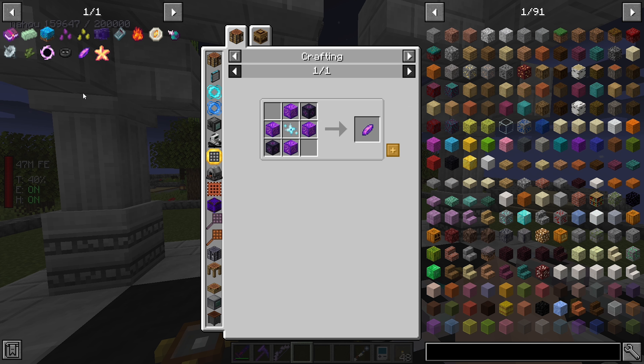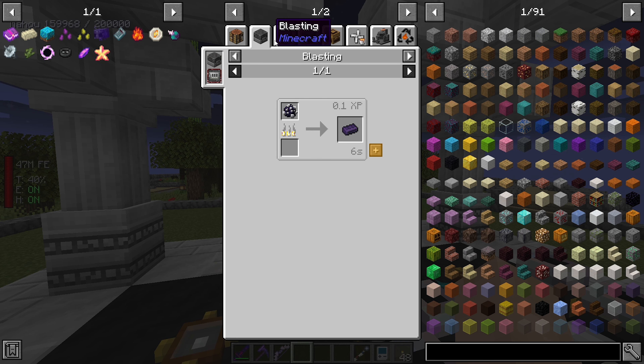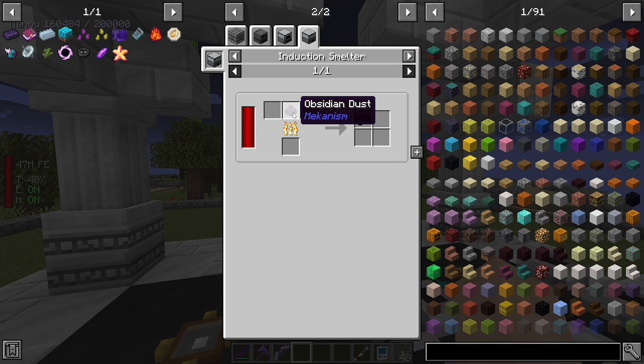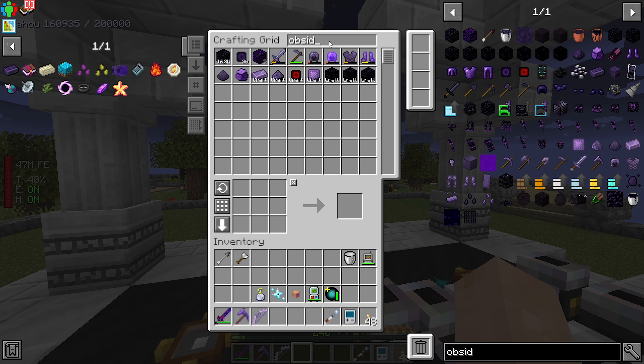Let's go ahead and see what we need - we need the Oblivion Star, dark nether star blocks, which is obsidian ingots. Let's learn how to make obsidian dust. Do I know how to make obsidian ingots? No, I know how to make refined obsidian.